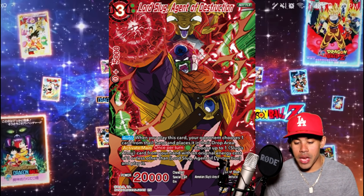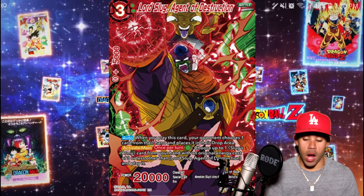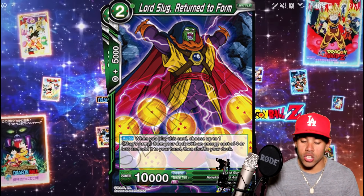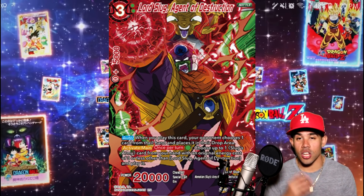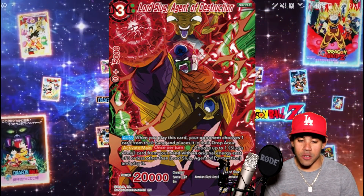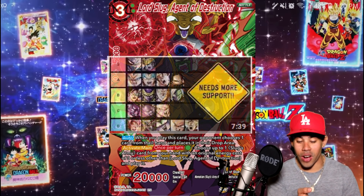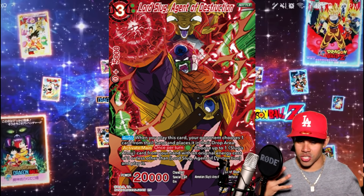Then Activate Main — this is what takes this card off. Once per turn, one green energy required: choose one Slug's Army card from your hand with an energy cost of three or less, other than Lord Slug Agent of Destruction, and play it. So it allows you to play Lord Slug's henchmen to get the engine going and have a little extra pressure — very much needed for the Lord Slug engine. It's looking like Bandai actually might have seen my video where I mentioned 'please give us more Lord Slug support,' because they are giving us Lord Slug support.